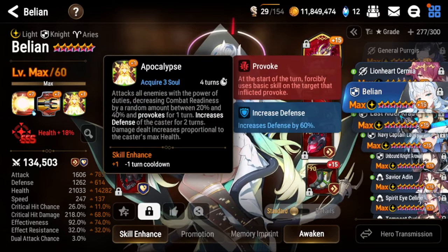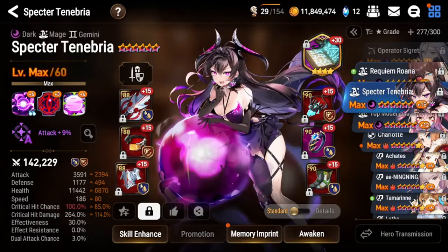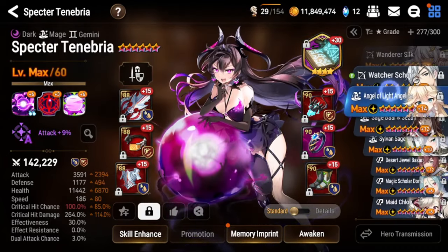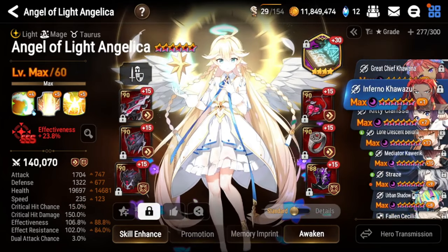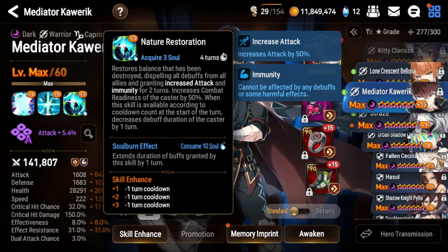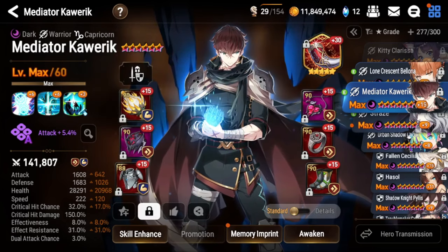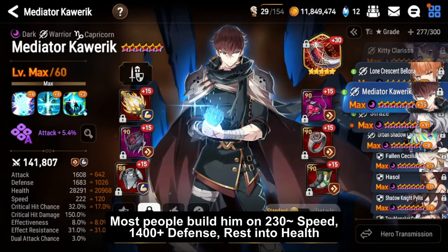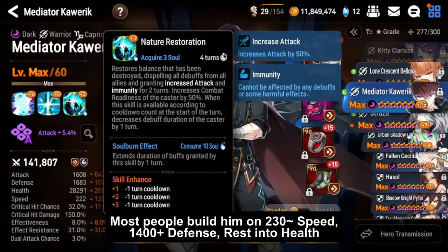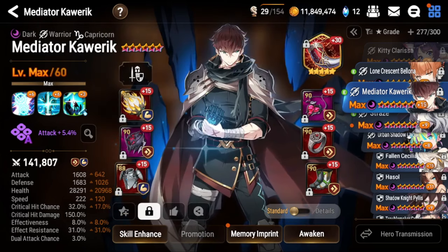Similarly, a fast Bellion can S3 you at the start of battle and provoke you for one turn. Spectra Tenebria's S3 can stun you for one turn, and Angel of Angelica can silence you for one turn. Because of Mediator Caloric's built-in S3 debuff duration reduction when S3 is available, you can actually build him on no effect resist and still cleanse your team against most debuffs. Most people build him very fast and very tanky with low effect resist, and just S3 if debuffed since you can't really be CC'd unless hit with a two-turn stun.